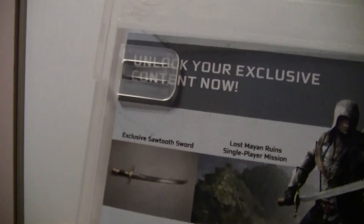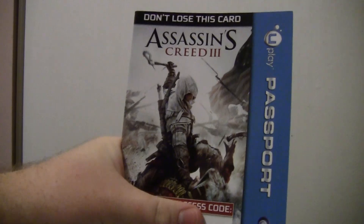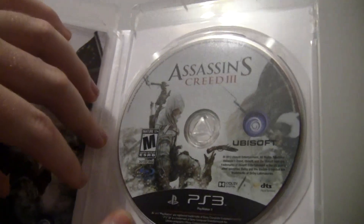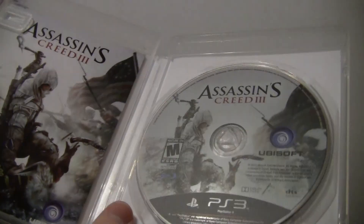I'm just going to make sure there's no visible codes. Unlock your exclusive content now — that's for the signature edition. And there you have Assassin's Creed 3. I'm just going to hide this code. That's your Uplay Passport to get online access. And there's the manual — there's no back art, which is not a big deal, but it's nice when they add that.